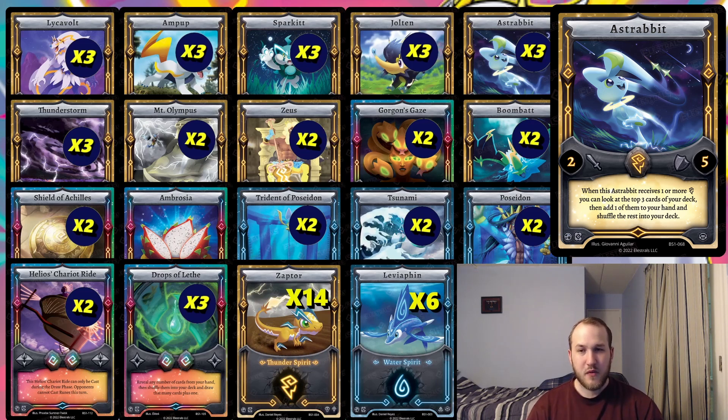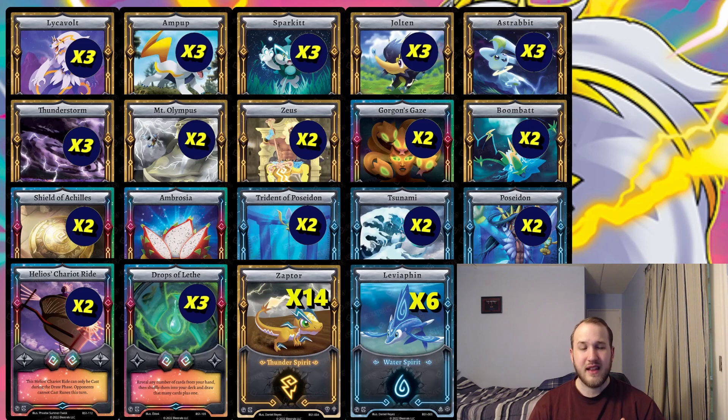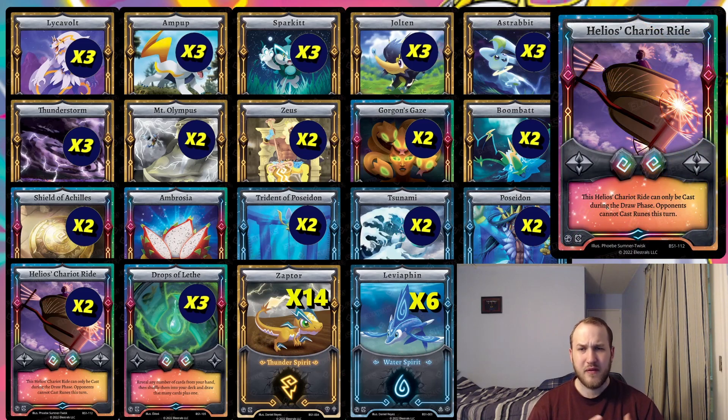Speaking of which, we have Thunderstorm. We're also running Helios Chariot Ride. Lycavolt needs to attack to be effective, so we need ways to get over counter runes that are already set — that's Thunderstorm, Helios Chariot Ride, and Trident Poseidon. The Poseidon combo generally uses Thunderstorm to clear back row. Helios Chariot Ride lets us either cement a Lycavolt into play over a Poison Tip Arrow or prevent opponents from removing Lycavolt if they have no face-downs — we can use it to keep them from casting.